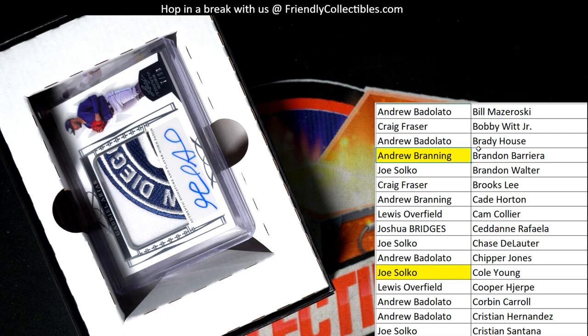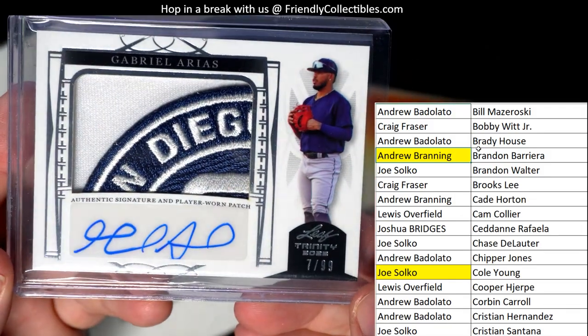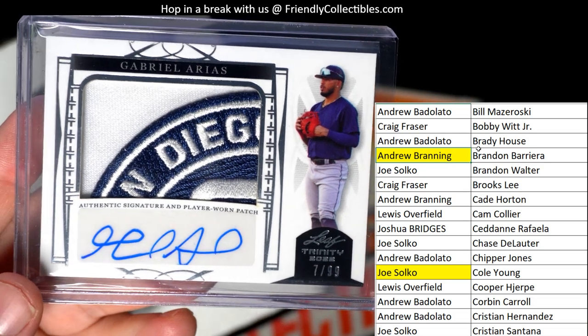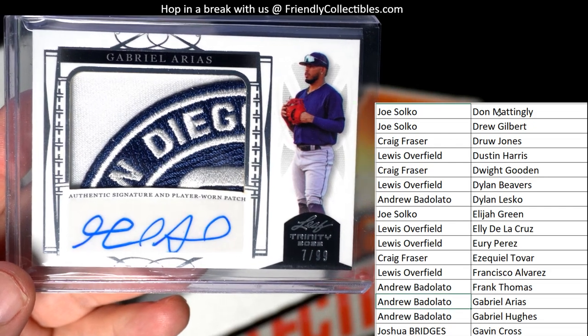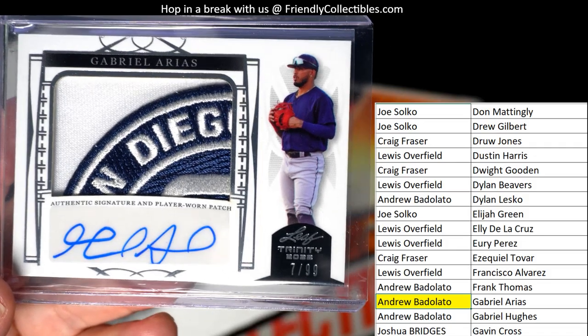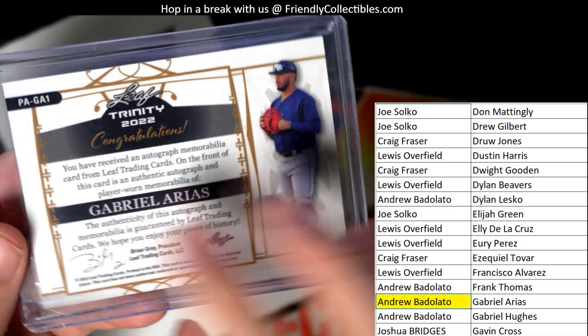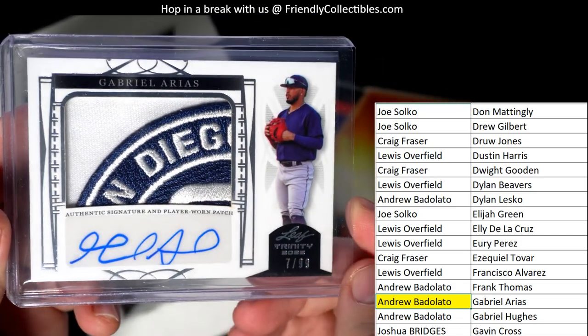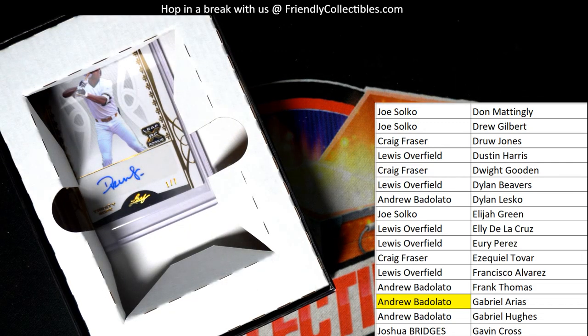Next up — oh wow, look at this patch coming up here! Amazing — look at that! Gabriel Arius! Wow, that is just sick right there. That is Andrew B coming out to you. Andrew B, this is 7 of 99 Gabriel Arius — what a great patch that is. So Andrew B gets that one. That's nice!